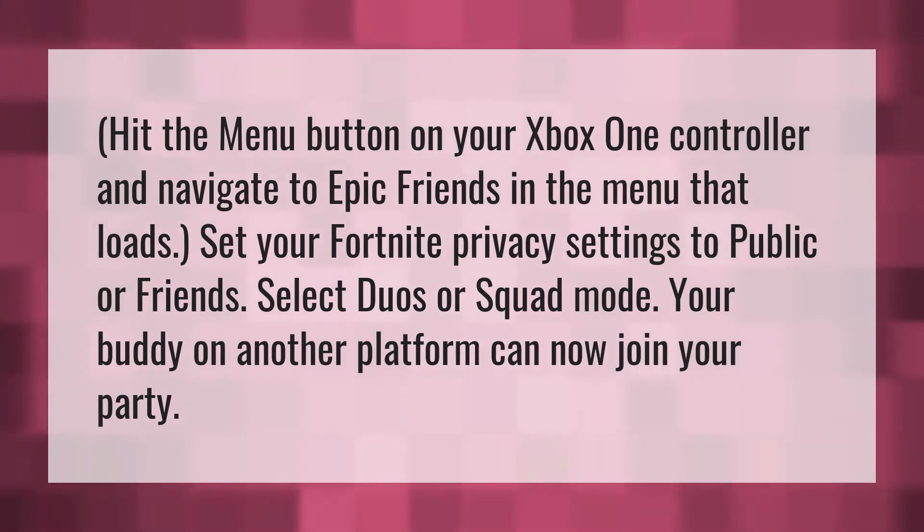Hit the menu button on your Xbox One controller and navigate to Epic Friends in the menu that loads. Set your Fortnite privacy settings to public or friends. Select duos or squad mode. Your buddy on another platform can now join your party.